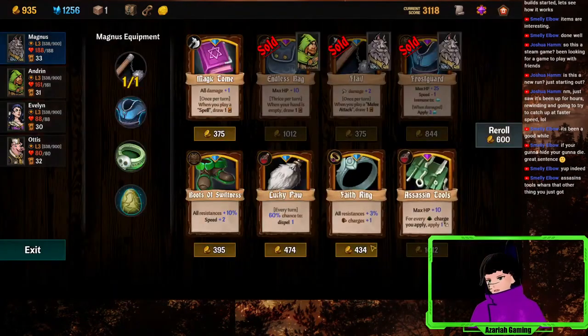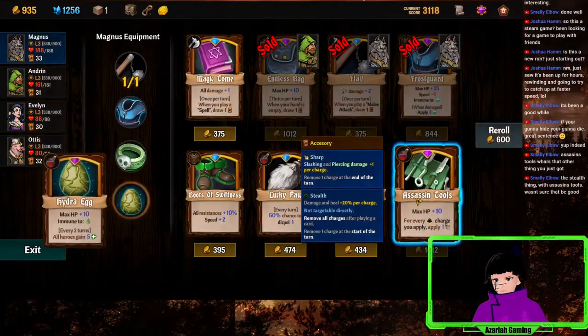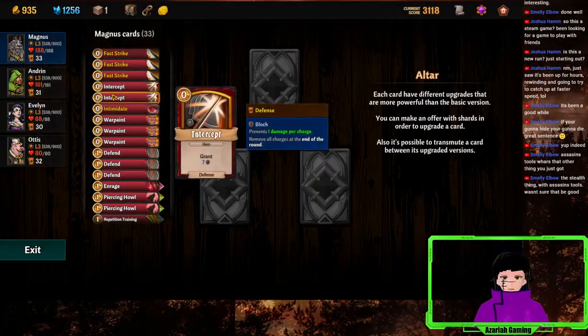I just don't have any stealth besides smoke bomb now, and I guess it costs too much. I think if I had a more stealth-oriented build it would have been better.